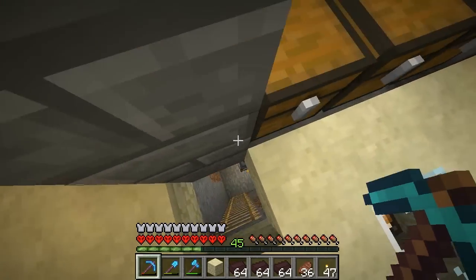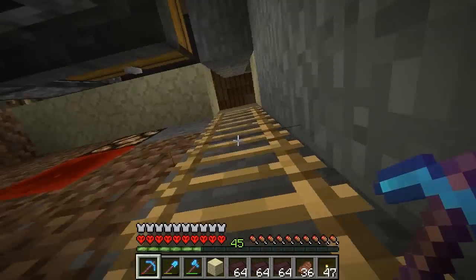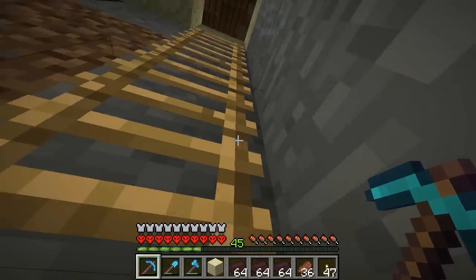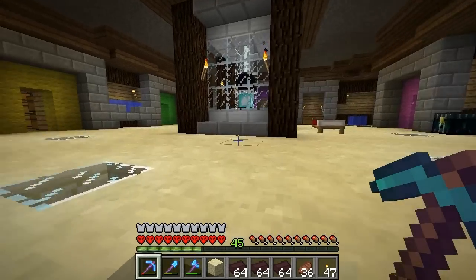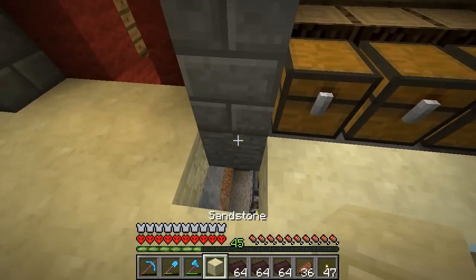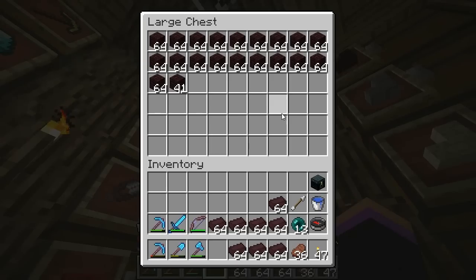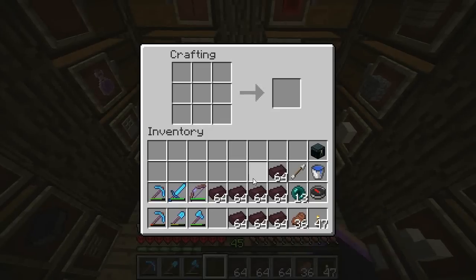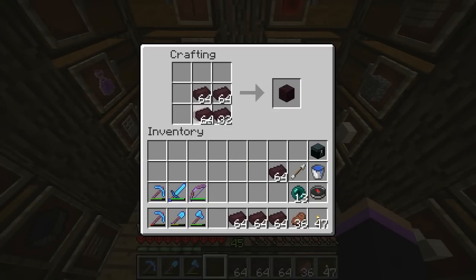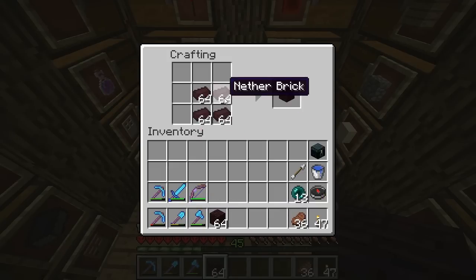All that coal turned into not even enough to fill up the hoppers, so this coal will last a while. I'm really happy about that. I've been smelting nether bricks — I've got an overflow of them now. I just recently crafted that whole thing full into nether bricks, so I'm going to eventually have too many and have to put them in extra storage.